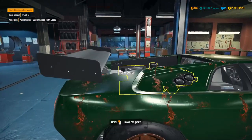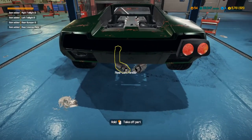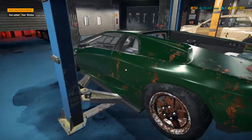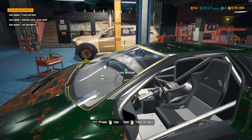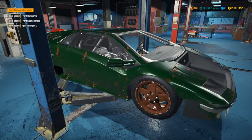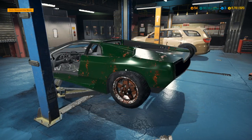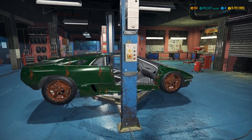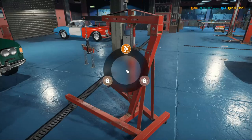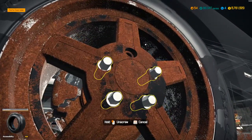We'll start by tearing this thing apart. I don't need any of this stuff in it to do anything more — let's get these doors out of here. There are actually a lot more parts on this thing than I thought. Body's not in too terrible of a shape, and we're going to be refurbing these wheels and reusing them, or using at least the exact same sort of wheels.